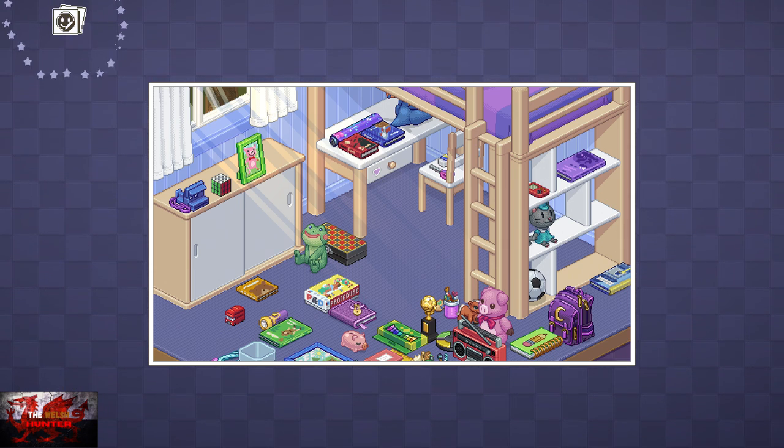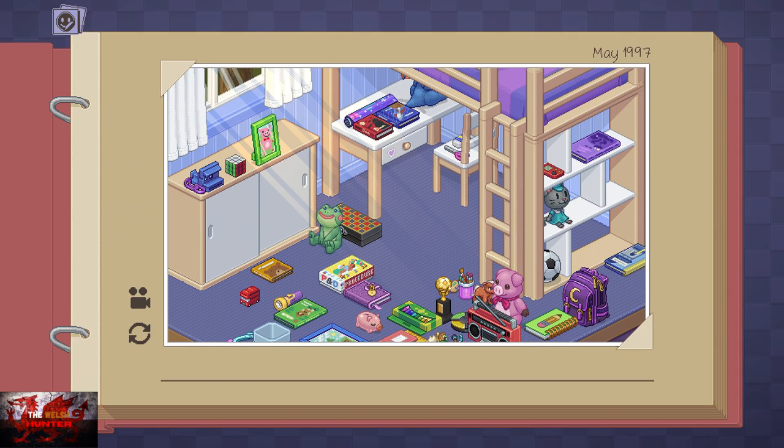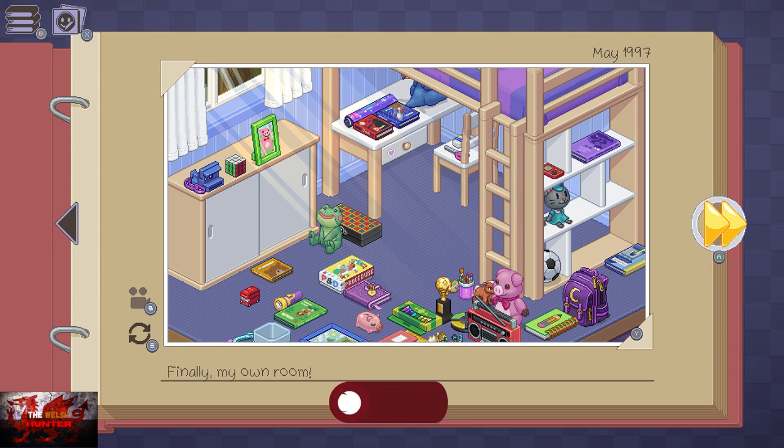You always know when you've got an achievement when that little icon pops up in the bottom left-hand corner. Once you've got those two achievements and unpacked everything, click on the star to move on. The room looks so nice and tidy! You'll also always get an achievement for finishing the level.